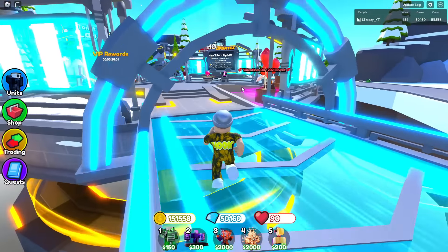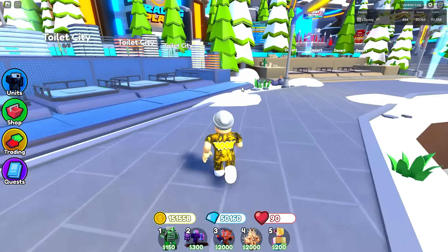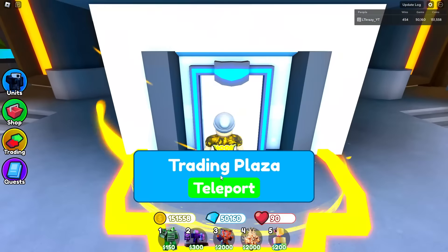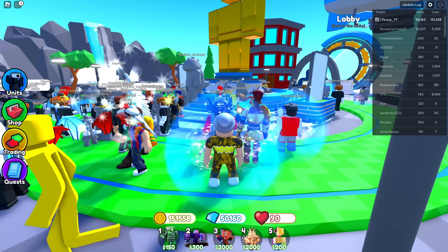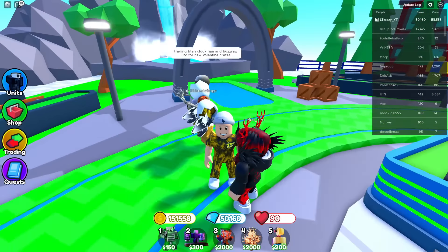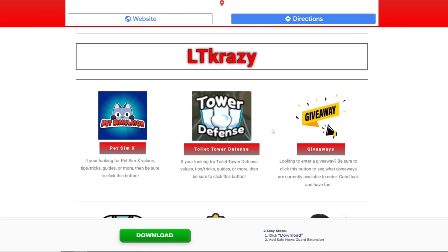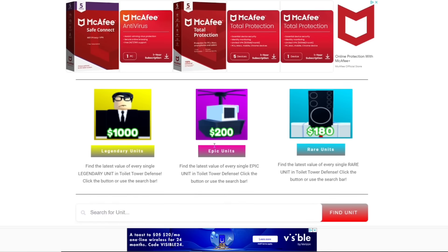If you can't be bothered to grind hearts and don't want to spend Robux, go to the trading plaza and trade for these units. I'll put the value of these units on my website ltcrazy.com — make sure you check it out, I've got all the values there. Once you're on the website, if you're looking for values of the new units or other units, just click the Toilet Tower Defense page and browse the tabs, or use the search bar to find what you're looking for quickly.